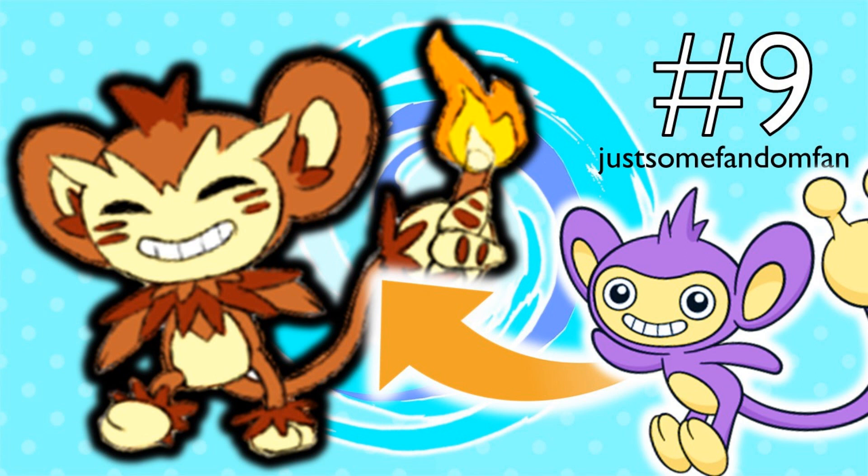Number 9 is an Alolan Aipom by JustSomeFandomFan. He actually did an Alolan Sudowoodo as well, but I thought the first one was slightly more detailed. This Alolan Aipom is a Fire-Normal type. I love this design because it looks very Tiki-like — like those masks with inscriptions and patterns. He's holding a torch with his tail, which is really cool as he becomes a Fire-Normal type, and his entire skin tone changes to a reddish-brown color. I also love the little tufts of red plant around its neck and legs. Huge props to JustSomeFandomFan.